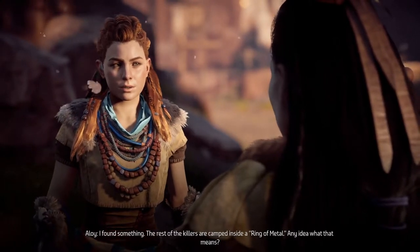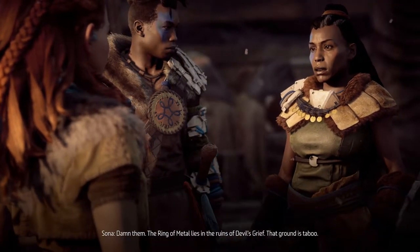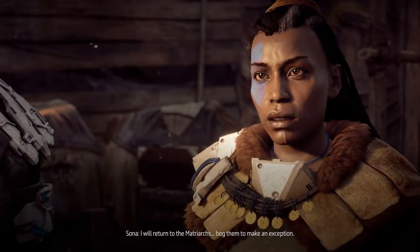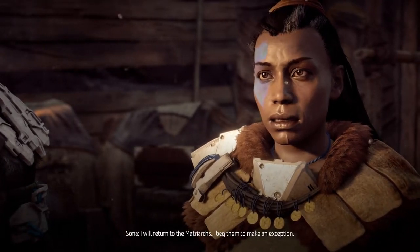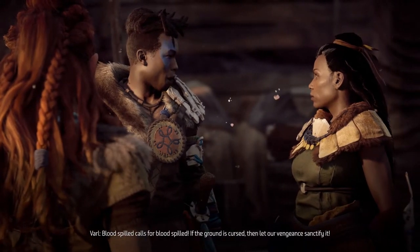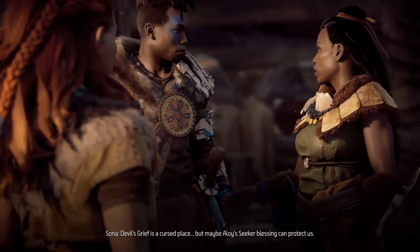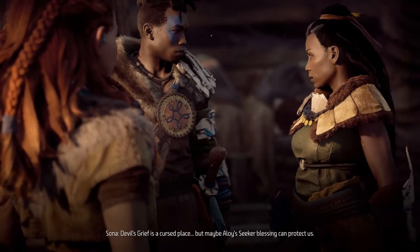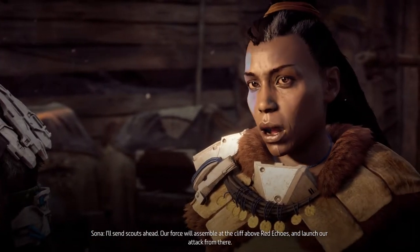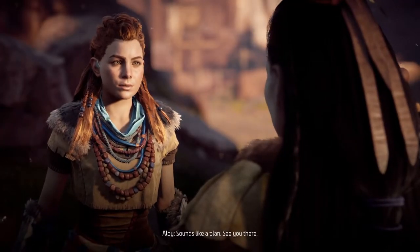The rest of the killers are camped inside a ring of metal - any idea what that means? The ring of metal lies in the ruins of Devil's Grief. That ground is taboo. I will return to the matriarchs and beg them to make an exception. There's no time for that - blood spilled calls for blood spilled! If the ground is cursed, let our vengeance sanctify it. Devil's Grief is a cursed place, but maybe Aloy's secret blessing can protect us. I'll send scouts ahead - our force will assemble at the cliff above Red Echoes and launch our attack from there. Sounds like a plan - see you there!